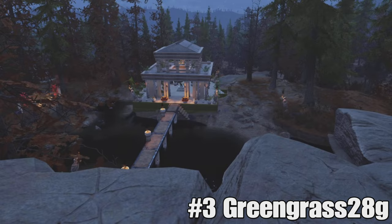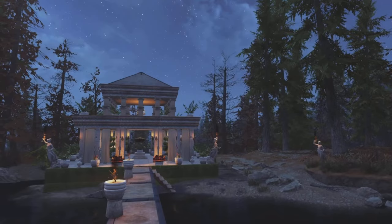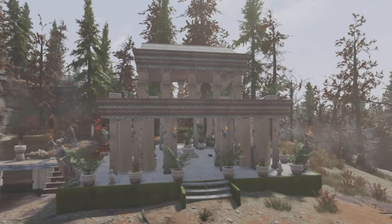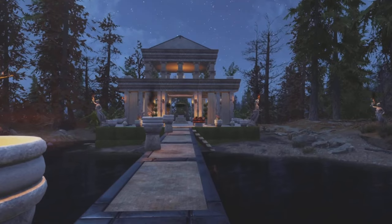In the number three spot, we have my personal favourite for this week, and it's Greengrass28G with the Temple of Nuclear Winter. And all I'm going to say is, wow, this is absolutely stunning and extremely unique as well. I really, really do like this one. So, the first thing we're going to take a look at is the walkway leading up to the temple itself, and that is absolutely beautifully done. Player-made bridges are always fun to look at in 76, and this one, yeah, it's top-notch. Really is up there with some of the nicest that I've seen. Very simple, very elegant, but nonetheless still quite difficult to pull off.